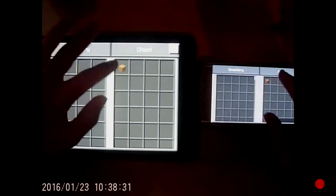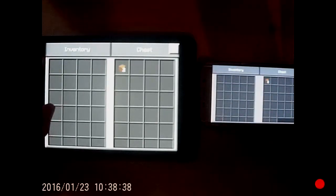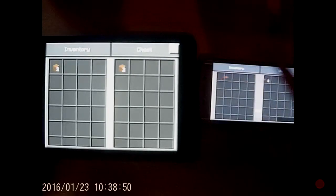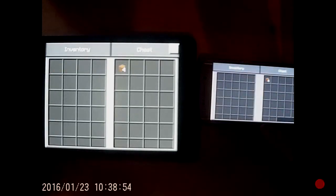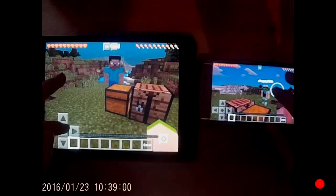One more try — now it worked! As you can see on the left side I have the block, and on the right side I had it too. Now I have two in the chest, as you can see right there. It even worked with both of these — first try, we made it! We have four blocks now. This is pretty cool, it works for everything. I hope you enjoyed this, please like, subscribe, and peace — see you!